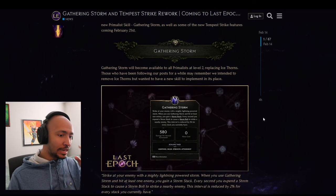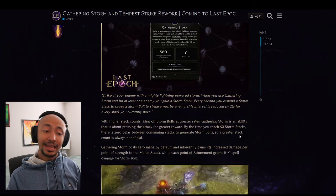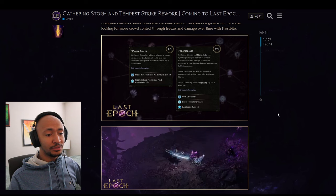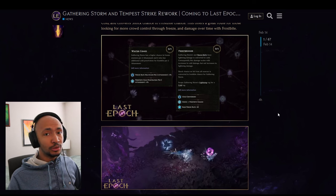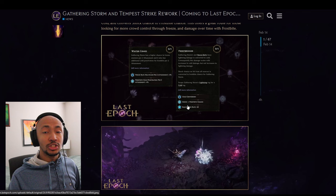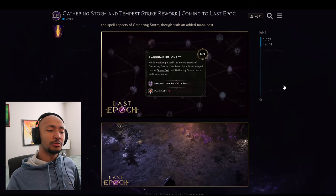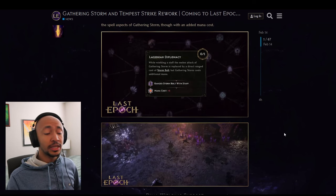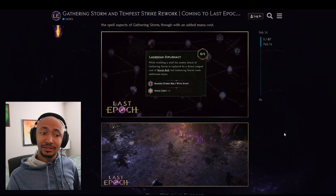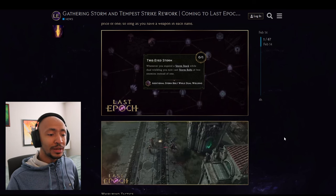Now we're covering the replacement of Ice Thorns on Primalist — the Gathering Storm skill. It's a melee spammable skill with zero mana cost, available from level two with many synergies. It has freezing synergy that scales with attunement, and you can convert shock into frost by chance, converting the lightning tag for a cold tag. You can also turn it into a ranged storm bolt when using a staff — it costs six flat mana instead of zero.